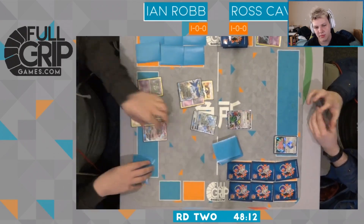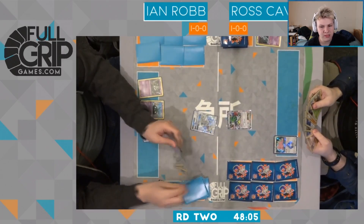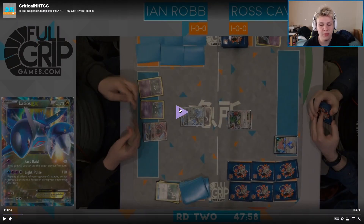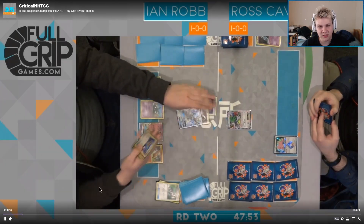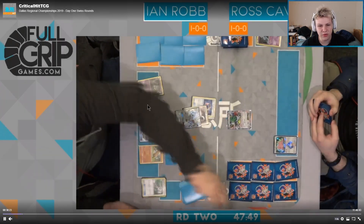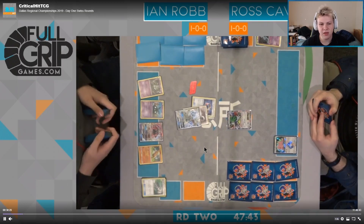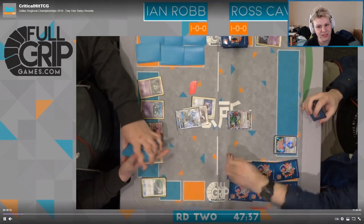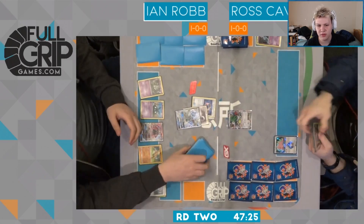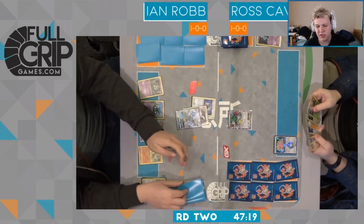Pretty solid start here from Ian. Drampa in the active is not great, and if he doesn't play Oricorio, this matchup is definitely tough. Ian's win condition is basically Garbotoxin in play plus N and hope his opponent whiffs. If he does play Oricorio, his win condition is to use Oricorio as many times as possible. He benches the Sudowoodo — not a huge fan of that. It doesn't really do anything in this matchup for Ian. He uses the GX attack immediately on the second turn, getting 10 cards.